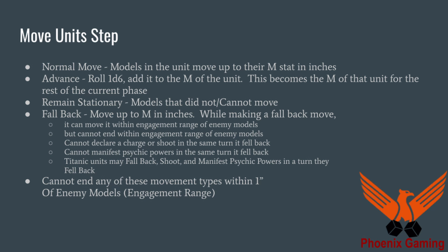What that means is, if your movement's six, you roll a D6, you roll a five — five plus six is eleven — your movement stat is now eleven for the rest of the phase. You can also remain stationary, and that applies to any models that did not move or models that cannot move. They count as having remained stationary.